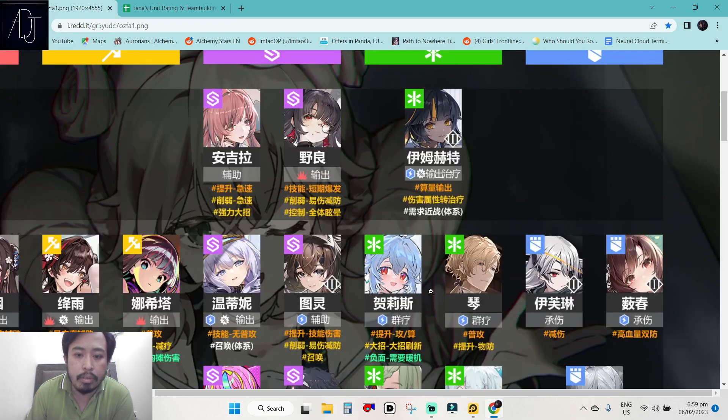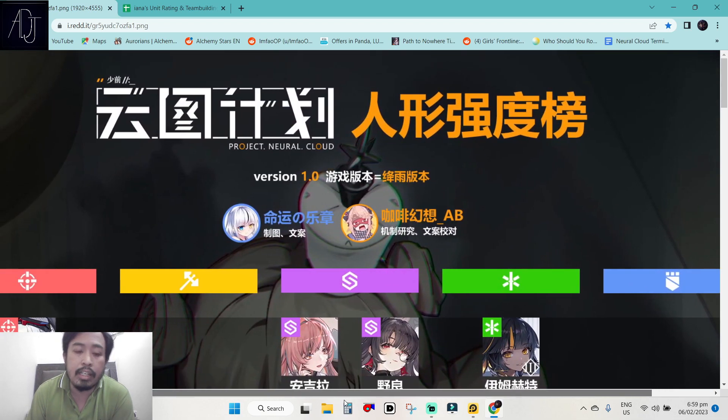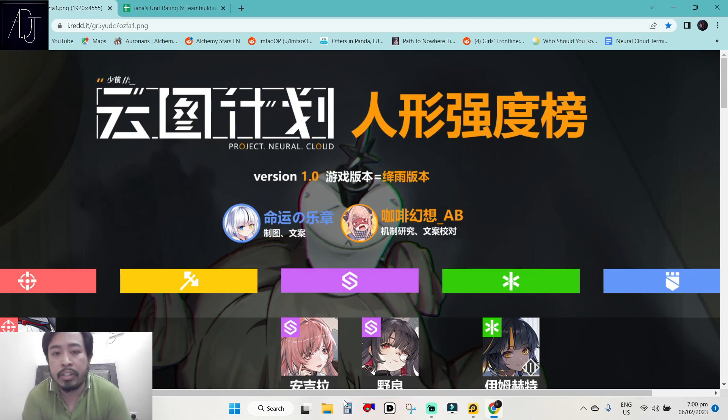So here it is — this is a CN version. Take note that units you will see here are not yet available in global. This rating is one year ahead because CN version is one year ahead from global, so take that into consideration. Units you see here will obtain that kind of rating after one year. Also, tier lists are pretty much subjective — it varies from person to person. You may agree or disagree with this list and it's fine, so just take it with a big grain of salt. This CN version tier list is kind of different from Iana's unit ratings.